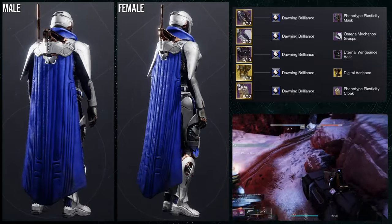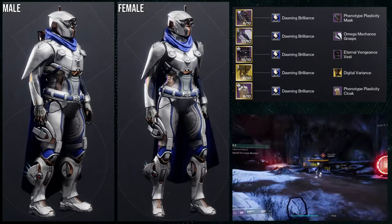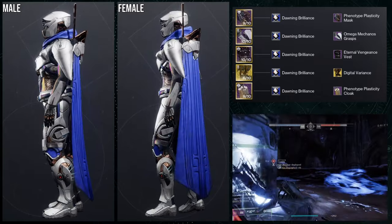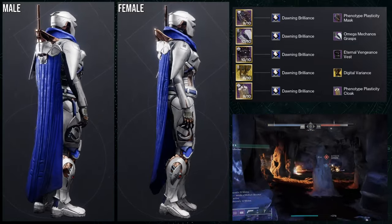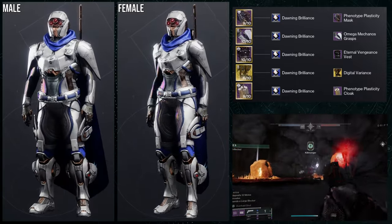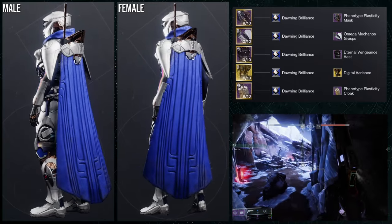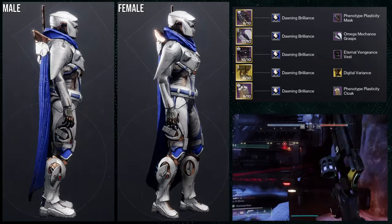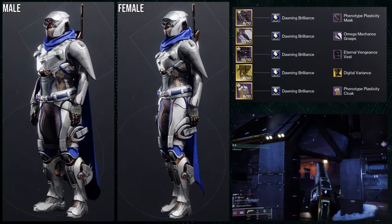There are like two other Vex helmets I think are better, but the reason I'm using the Phenotype Plasticity mask specifically is because it has red dots. The Digital Variance also has red in there that does not change color — so no matter what shader you use, those red dots will never change. That's one of the great things about pieces that don't change color: you can always go back and combine them with other shaders like Donnie Brilliance.